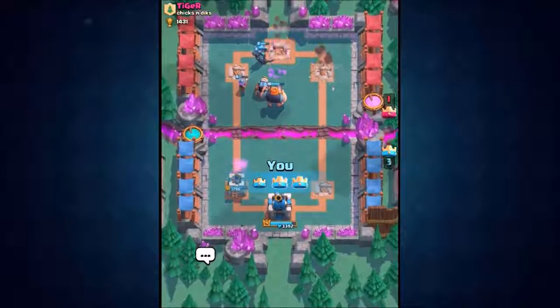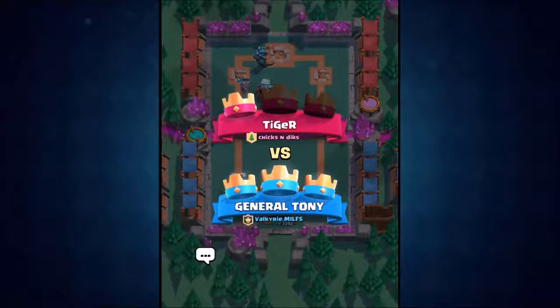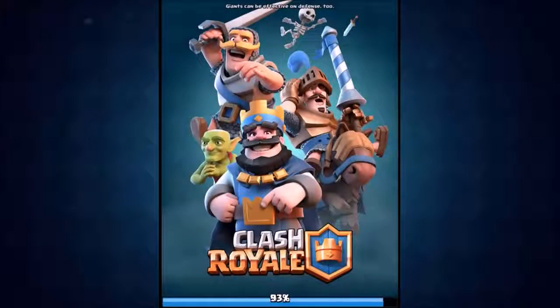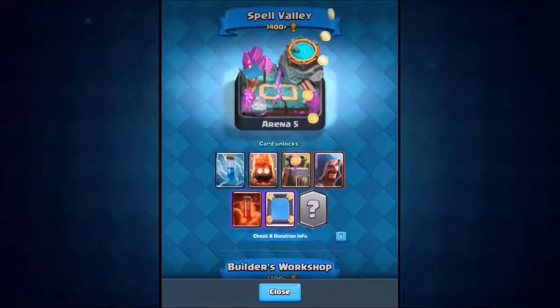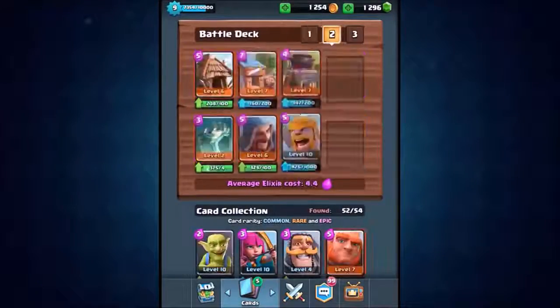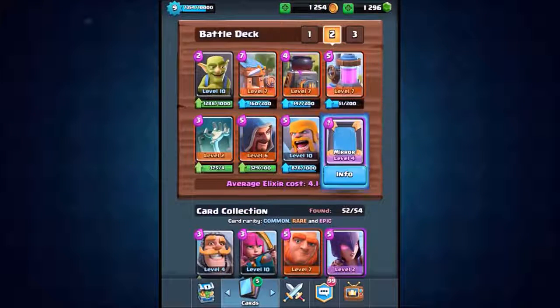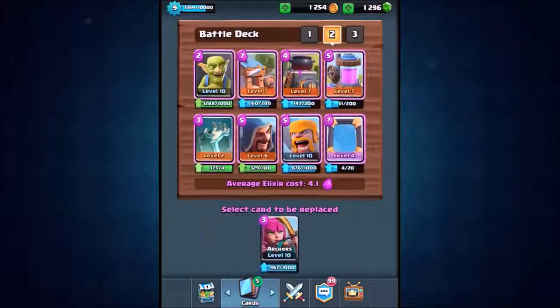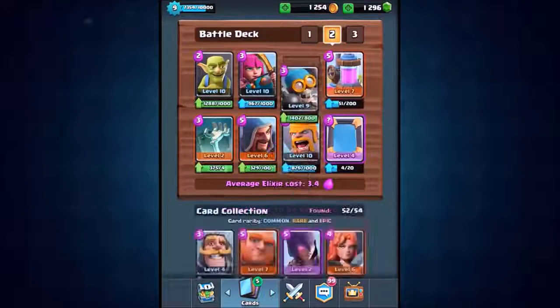Wow, that was quick! We got off to a very slow start and then really picked it up. That's another 35 trophies. We've just entered Spell Valley — the new arena. Now we're going to build the cheapest deck in the game, keeping the mirror card because it can mirror the cheapest cards too.